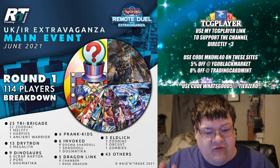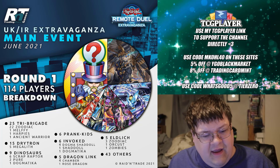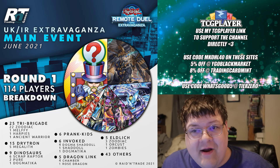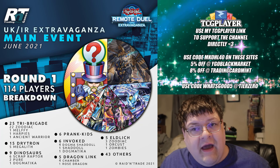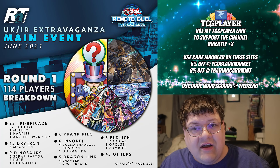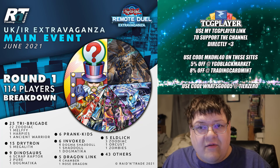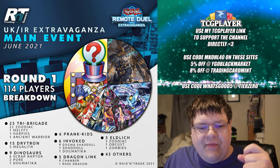Round one, 114 players. Easy stuff here: 25 Tri-Brigade variants, one Ancient Warrior variant, six Praying Kids of notable, 15 Drytron variants five of which were Megalith, six Scrap Raptor variants, four Dinosaurs. Pretty basic stuff here. Dragon Link had one duelist trying to play a Rose Dragon variant, which is actually kind of cool. We also had an Orcust Eldlitch variant walking around — been seeing that a little bit more recently. Those are the only real notable things that draw my attention to the round.